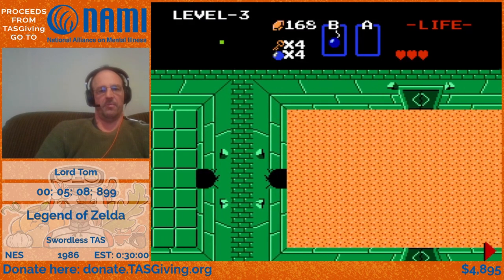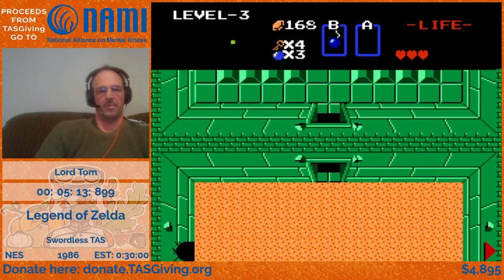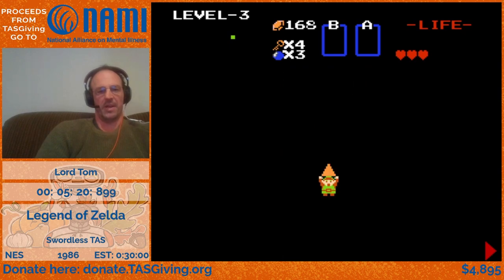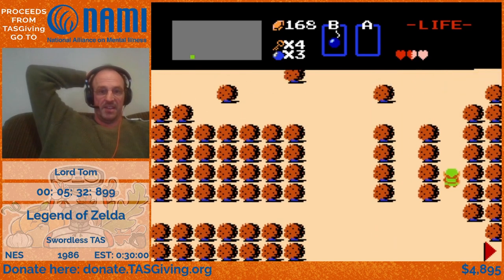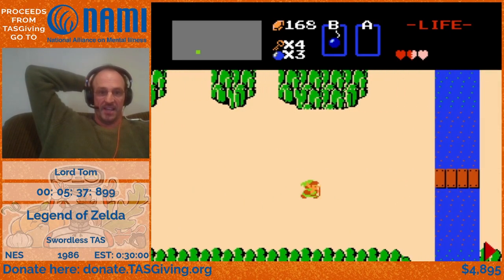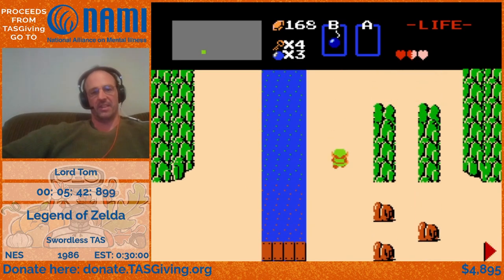Now you can see how we kill this boss — enemy behavior can really be manipulated in this game to get them to move where you want. We kill the Manhandler with a single bomb very quickly. That's definitely a big part of TAS strategy in this game: manipulating enemy behavior for the fastest possible kills to leave the correct items in the correct places.